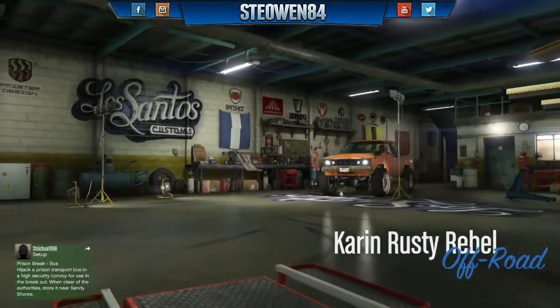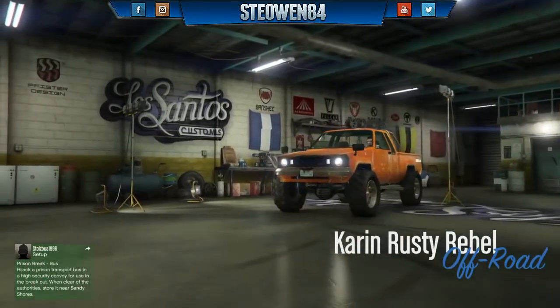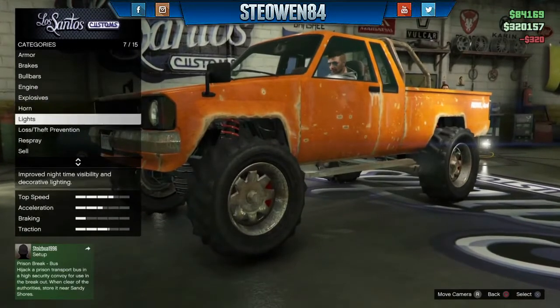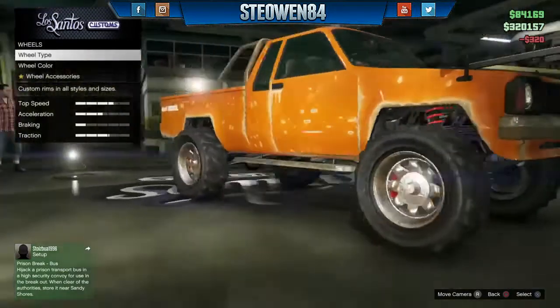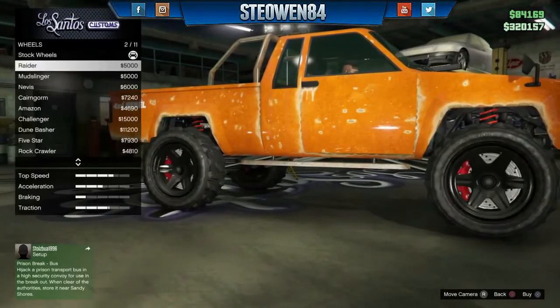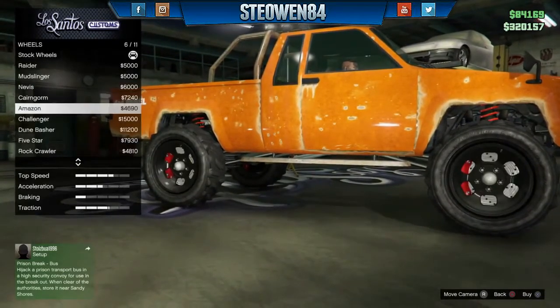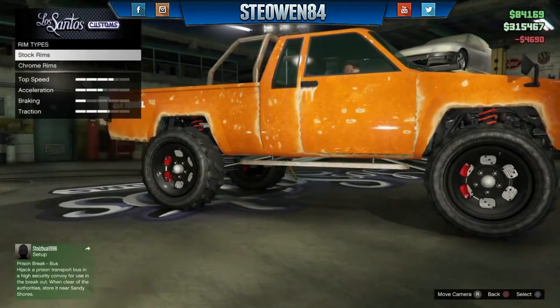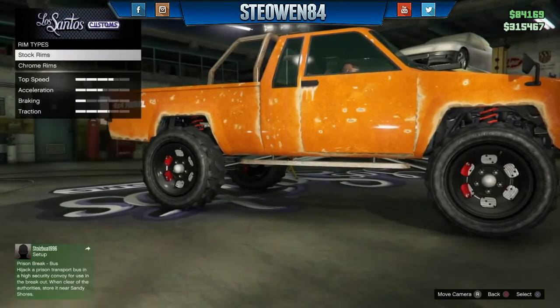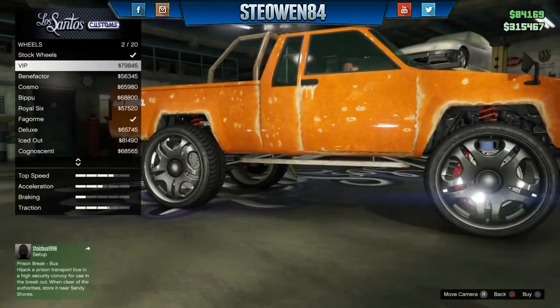Once you're inside Los Santos Customs, go down to the wheels option. This time go to off-road, but instead of picking the Raider wheels, pick the set called the Amazon, which are 4690. After that, simply back out.